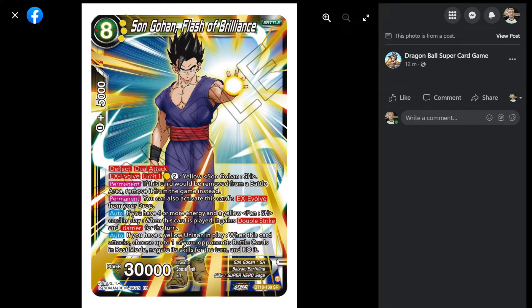So I feel like I know the answer for this — obviously it wouldn't hit it anyway because it's an 8-drop. But if I've got the Pan on board and I play this and my opponent plays like a Frieza — because you're the turn player, your auto resolves first. So it gains barrier before Frieza. And even if they kill Pan, you've still gained it because when it came into play it was there. If you have a yellow unison in play, when this card attacks, choose up to one of your opponent's battle cards in rest mode, negate skills for the turn and KO it. That's nice, but it doesn't ignore barrier. At the same time, it's going to remove two battle cards a turn because of dual attack, and that on-attack auto is not once per turn. Oh, that's true — that's good. And it's a zero cost 5k combo. Oh crap, yeah — that's actually kind of huge.